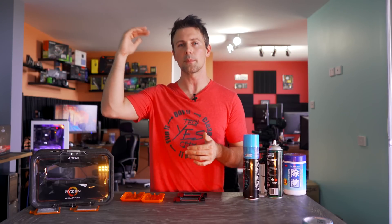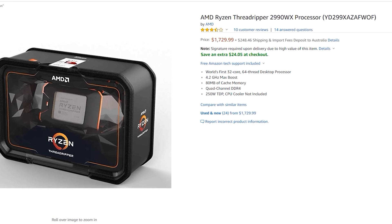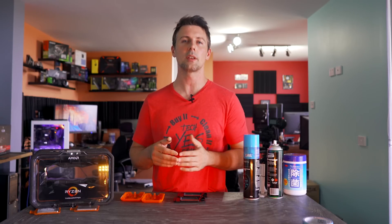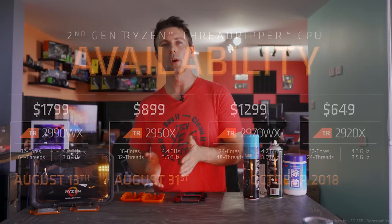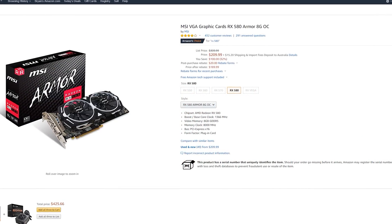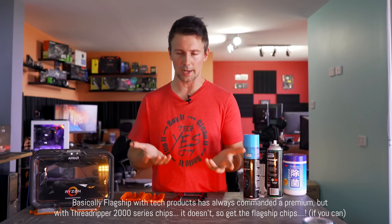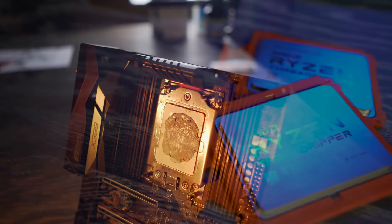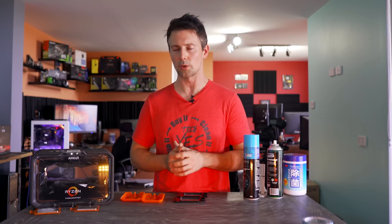Usually when CPUs are at the top of the stack, they command a premium. When comparing the linear pricing of the 2920X to the 2950X, and the 2970WX to the 2990WX, you're not getting a discount for missing out on those cut-down dies. With GPUs like the RX 570 versus RX 580, you get more of a discount without as much of a performance cut. And factoring in the other costs — X399 boards, coolers, and everything else — the total build cost favors going with the 2950X or the 2990WX, with Intel counterparts to be discussed after the gaming benchmarks.